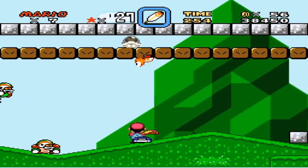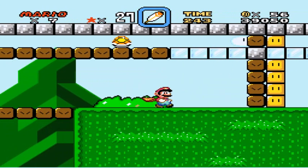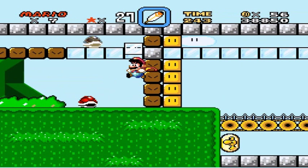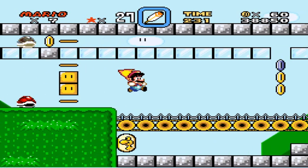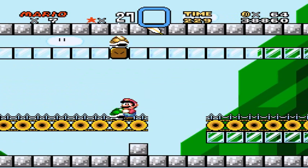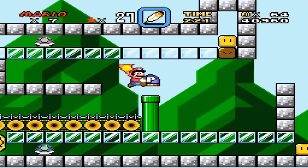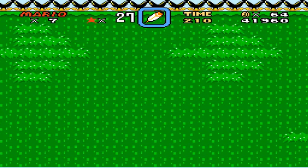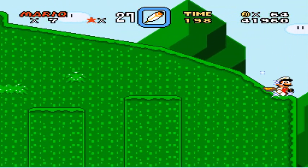Going over here — doesn't look like there's anything to get over here. I have this strange feeling I need both of them. Okay, maybe I don't need both of them. Hit him — maybe I do. So I did need both of them. And then autoscroll? That's kind of weird. Sliding against the edge of the screen!